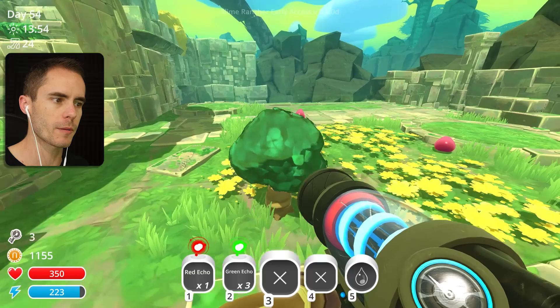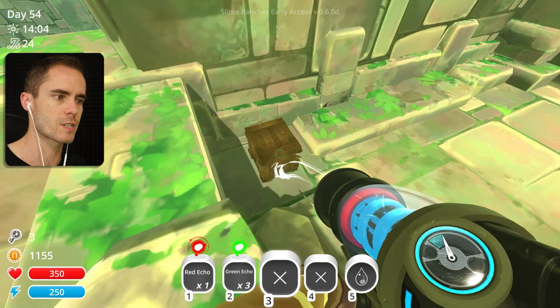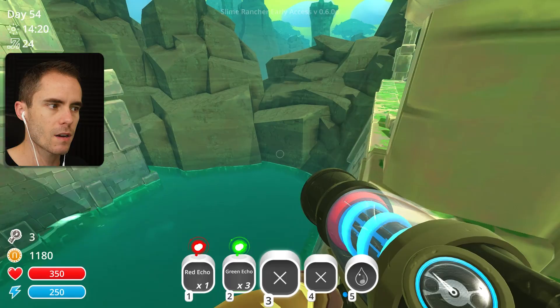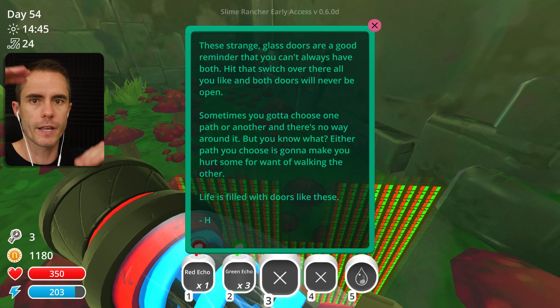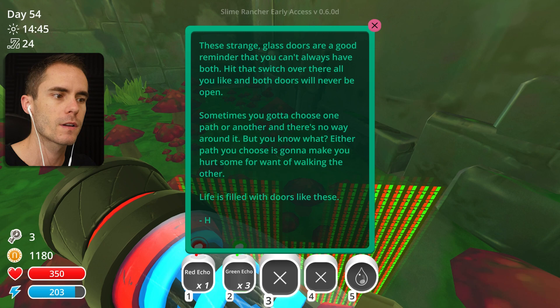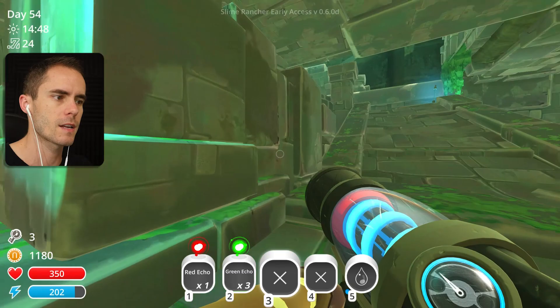This place in the glass desert - they're so cool. I know I've said this before, but I don't like bagging out the rest of the game because the rest of the game is really good. But when you compare this area to maybe the reef and that kind of thing, I think this area just looks so much better. These strange glass doors are a good reminder that you can't always have both. Hit that switch over there all you like and both doors will never be open. Sometimes you've got to choose one path or the other. Life is filled with doors like these. That is so deep - Hobson Twilgers is so deep.